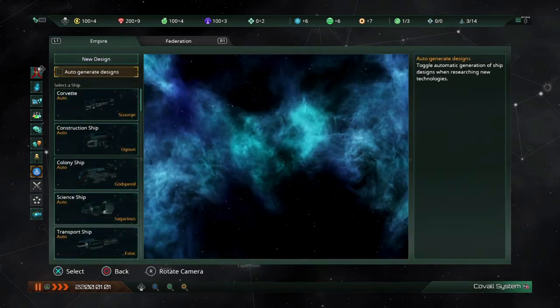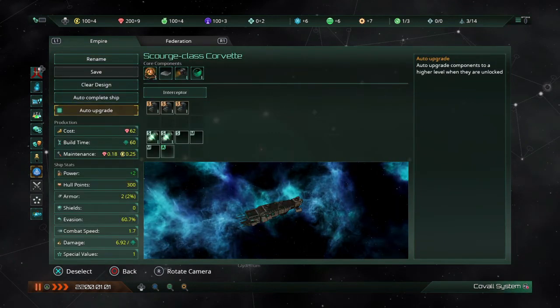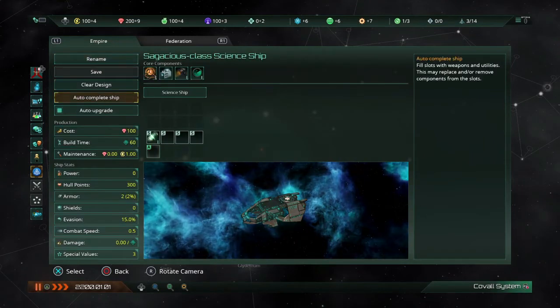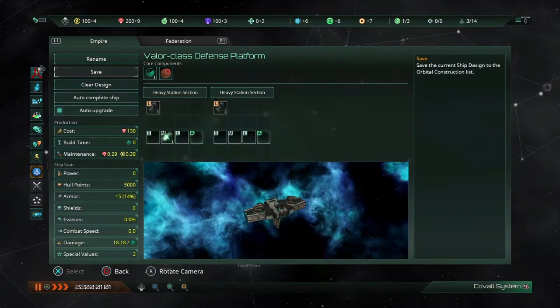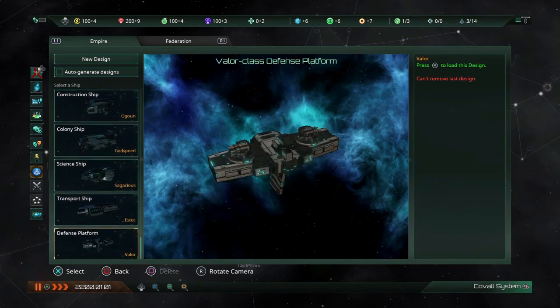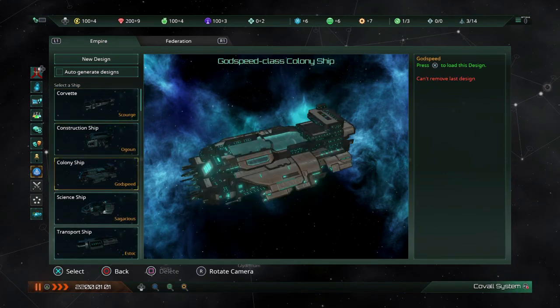Number two: go down to your ship designer and where you see it's on auto — get rid of it. Trust me, get rid of it. What the auto does is it doesn't give you the best version of whatever ship type it is. It tries to balance things out for you, and generally they're not that good.